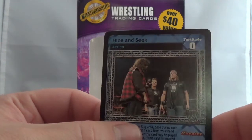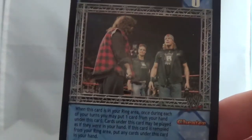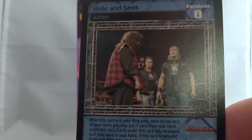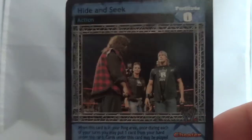The last card - Hide and Seek. This has got Mick Foley, Edge, and Lita, who were actually getting ready at the time to team up to face Terry Funk and Tommy Dreamer alongside Beulah McGillicutty at the ECW One Night Stand pay-per-view in 2006.